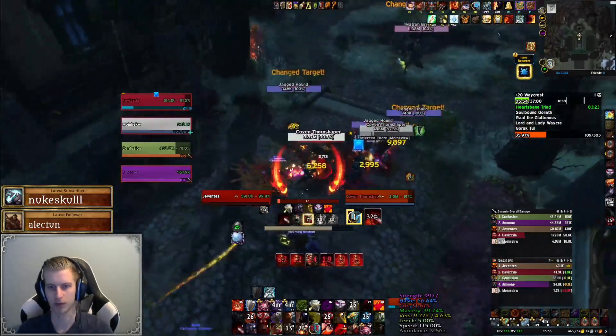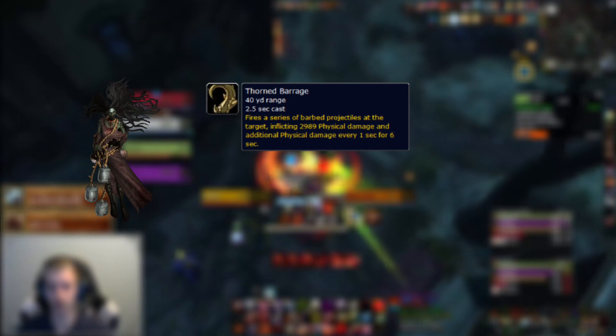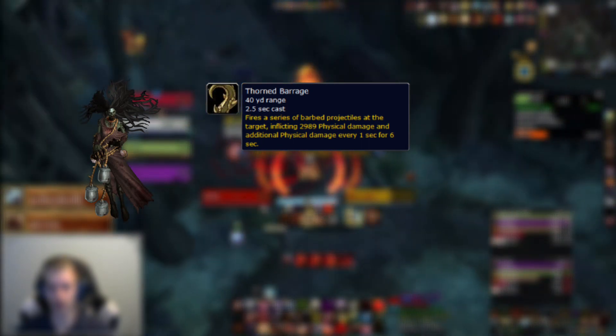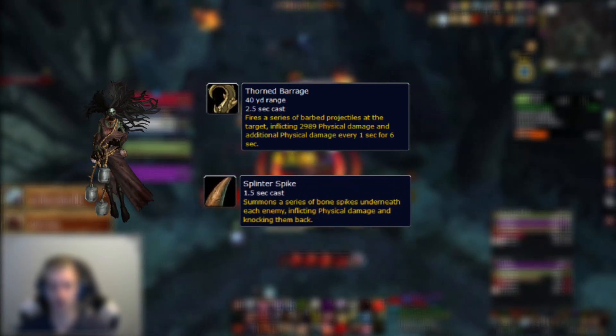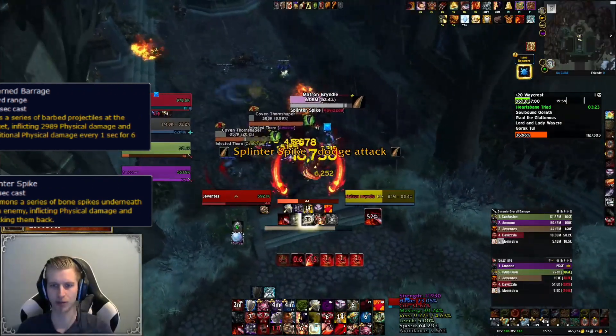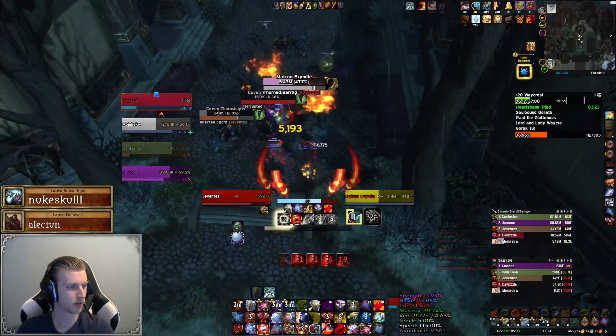Before fighting the boss we'll find one last pack with the demi boss Matron Brindle. Brindle will cast Thorn Barrage, dealing a lot of tank damage over 6 seconds — make sure you have active mitigation for this. Secondly, Brindle will cast Splinter Spike, spawning a brown swirly under all players that erupts dealing heavy damage and knocking back anyone who doesn't move out in time.